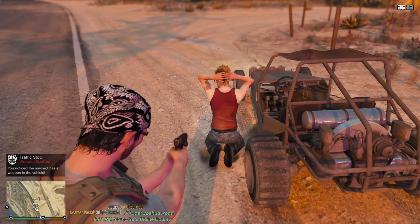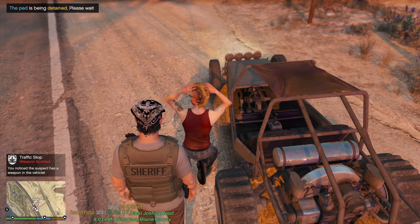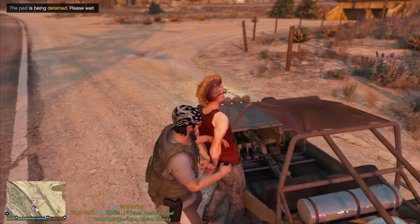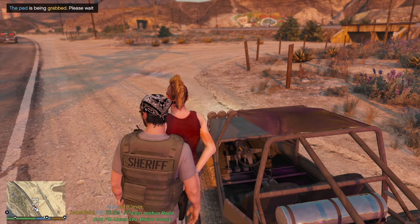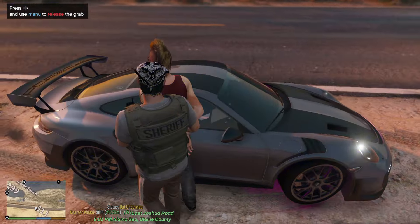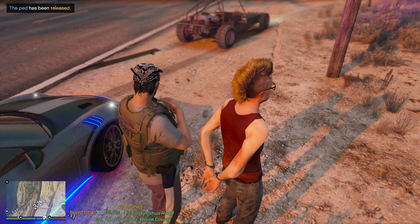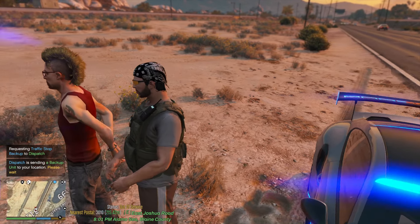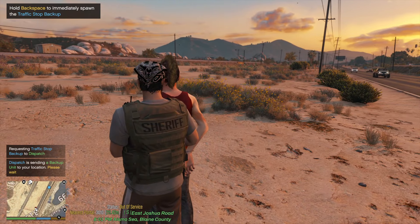Once you get close enough it'll prompt you to open the menu. You can dismiss the ped to driver's seat, on foot, or arrest him. If you have a partner nearby it will also say 'arrest by my buddy.' Now he's arrested — hit E on the keyboard or right on the D-pad to pull up this menu and grab him. With a four-door patrol car you can put him in the back seat.